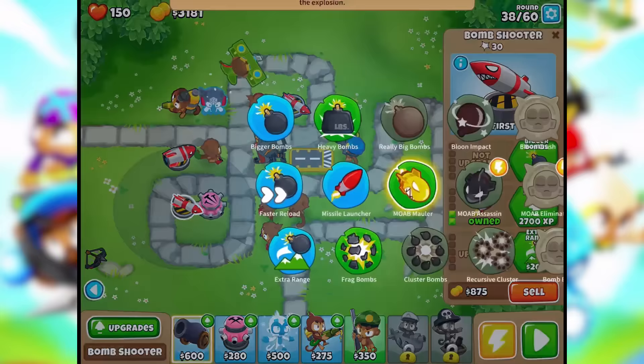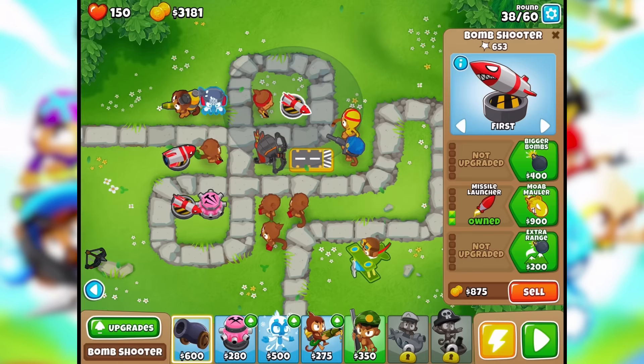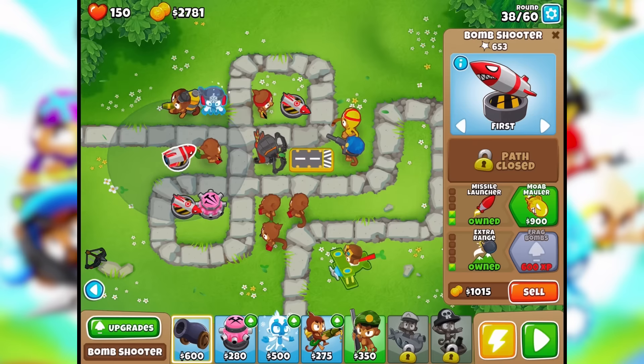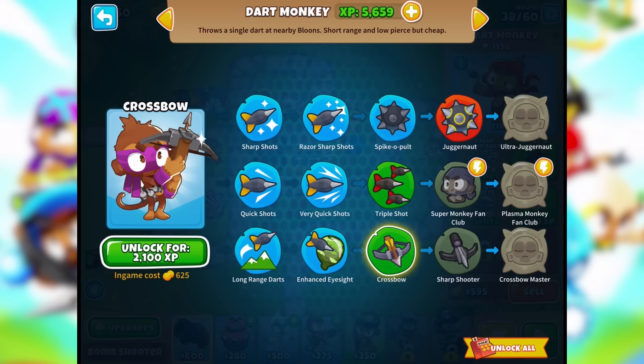I don't even know if we're gonna have MOABs. Let's wait and see before I actually upgrade to it. We're on that path but we may not even have them. Since this one is farther away, let's go for range, and same for this one — range. And we might go the MOAB path if we see that there are going to be MOABs.